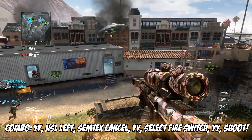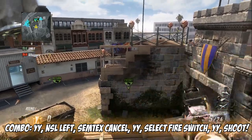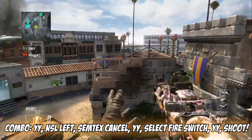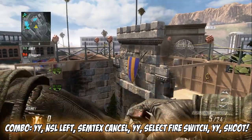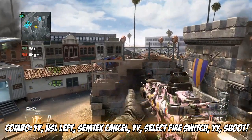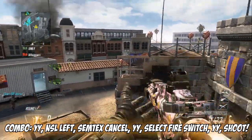First, shoot out all your bullets in your M27 so it's like reloading by itself. Make sure your M27 select fire is on full auto. Pull out your M27, then YY to double reload — you'll see it just reloading. Once you do that, you want to YY and then semtex cancel. Then jump off, YY, select fire, switch to your DSR, and then YY and shoot.